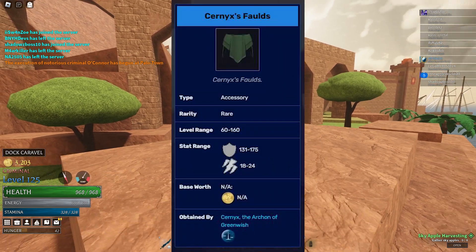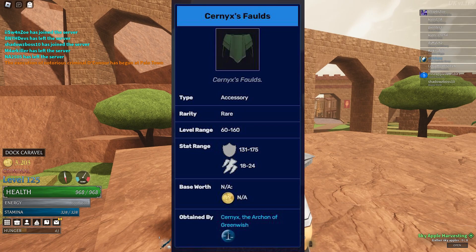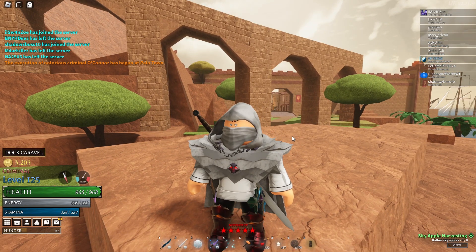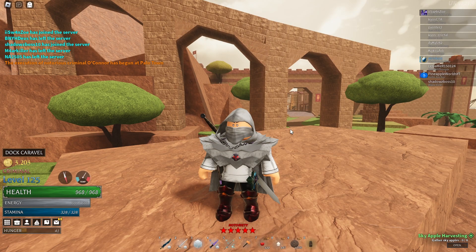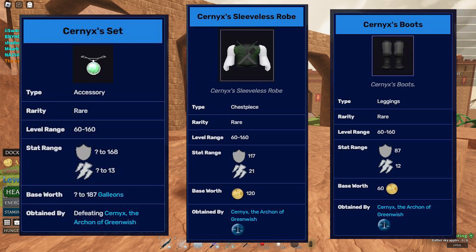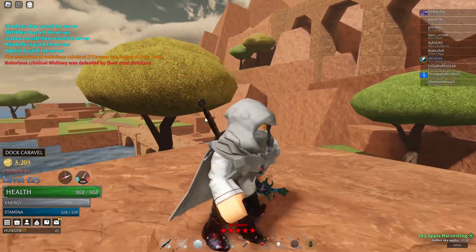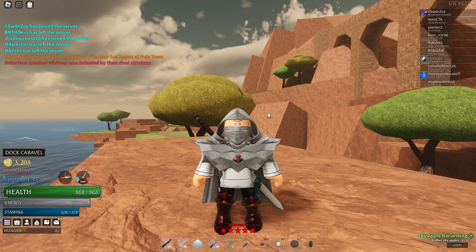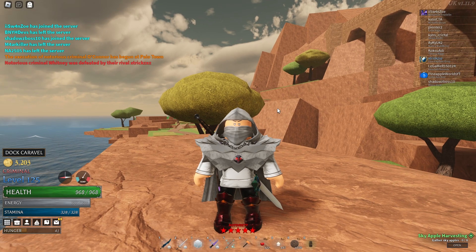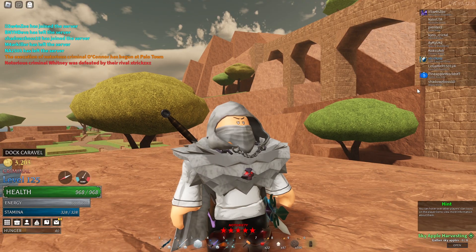A really good boss drop is the folds that he drops. Folds, if you guys didn't know, are like shoulder pads. He gives around 200 defense or more, so extremely good. I'm going to put a screenshot on the screen right here showing all of the drops he can drop, including the folds. Overall it's really good defense armor — the folds are the main thing you'd want in your dream inventory. I recommend getting them if you do not have them already.